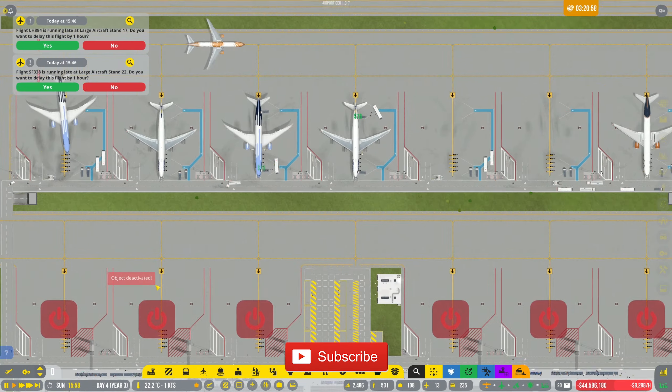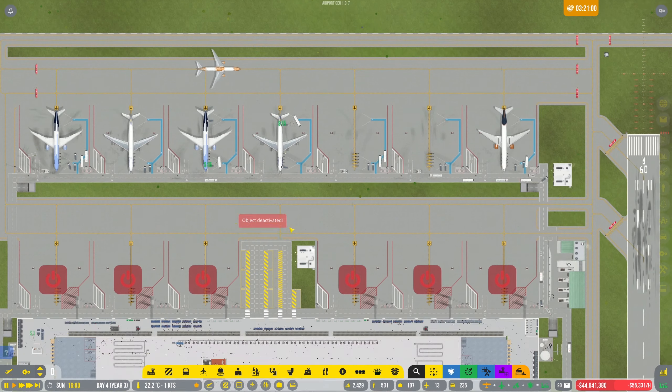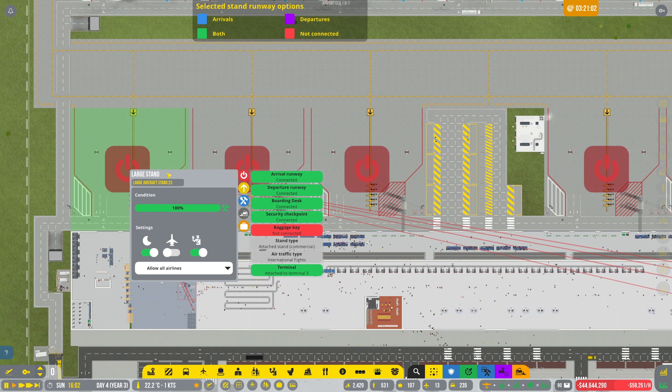Welcome back to Penfold Gaming for another episode of Airport CEO. Today we're just going to jump straight into it — start opening these up and cause loads of chaos.